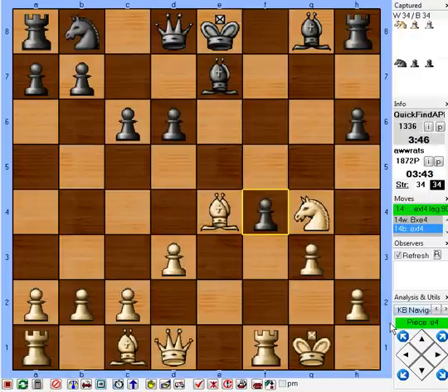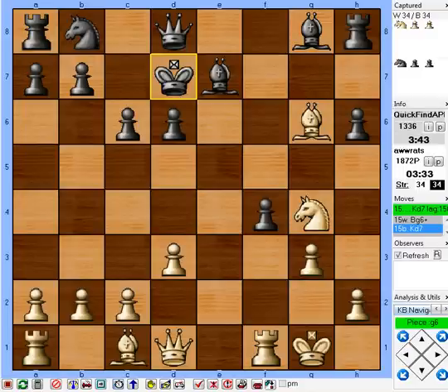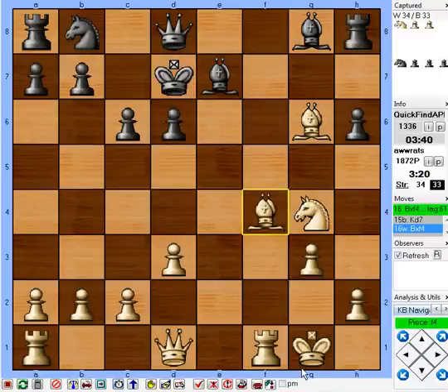If he takes on f4, that just develops more of my pieces, and that's exactly what he did. So here's what I'll do — I'll stop and check. Let's just make him commit to something. Now he's got his king displaced, so it's a target. It's not going anywhere. The queen can check on g4, he gets away on c7. So I'm not too worried about trying to checkmate him now. I'm a clear pawn ahead, his king's caught in the center, and I have free development.